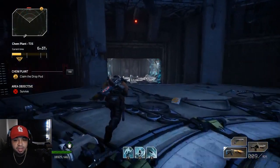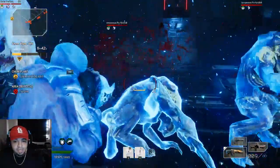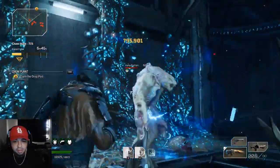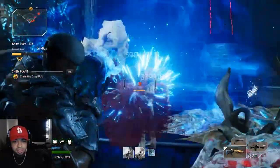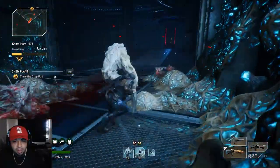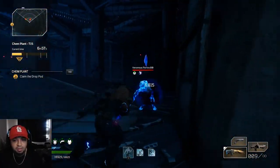As soon as this area starts, you want to run immediately to this back room right here with all these enemies. Use them as grenades - look, half of his health was gone just from the grenades. Use the enemies like little grenades to refill your ammo. Don't just focus all of your ammo on the big guys. Group them all up over here, use them as grenades - look, that whole area just cleared out and I really didn't have to do much.